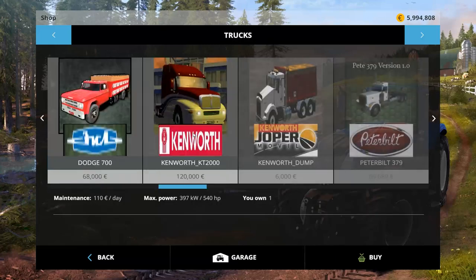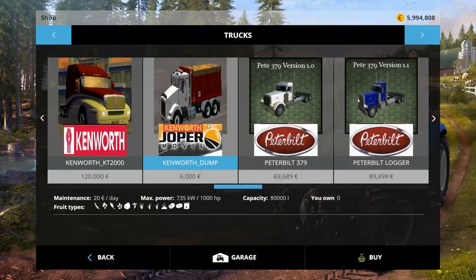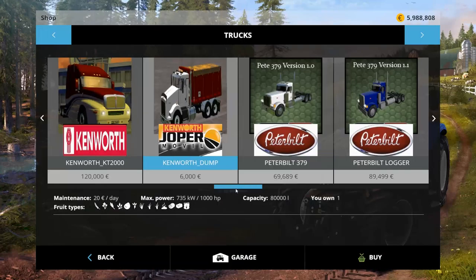In trucks, we have the Kenworth dump truck — 6,000 to buy, 20 a day to own, 1,000 horsepower. Wow. 80,000 liter capacity, and it hauls just about everything except for the stuff that comes with the vegetable and fruit mods. That's pretty impressive. Let's buy that.